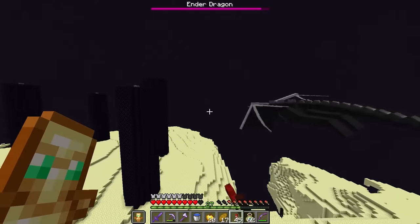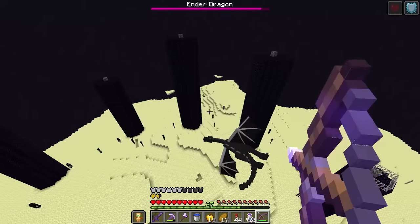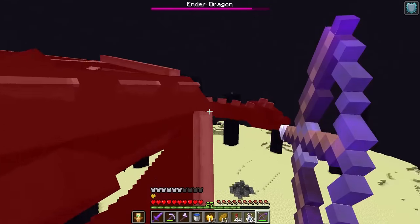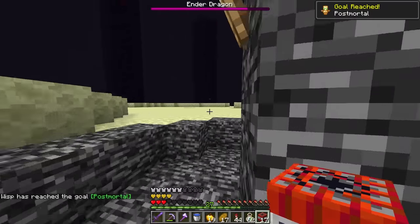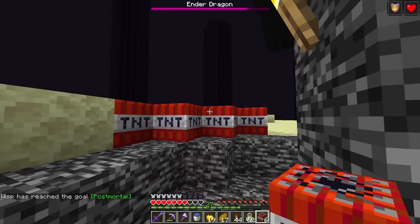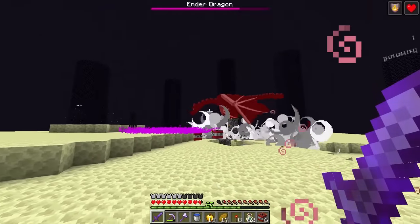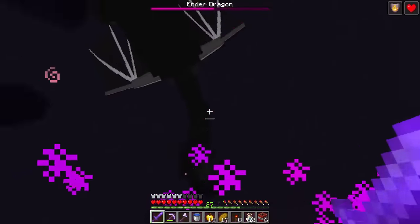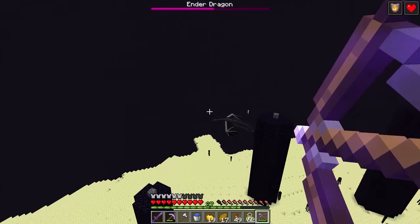I'm just going to keep smacking you in midair because I can. We've got so many golden apples because of this — I cannot die. Fine, I'll just shoot you from above. She's going in — TNT time! I could have died there. I don't have a flint and steel — are you kidding me? It's all good, we've got redstone torches. Boom. In we go again — one. You can't run from me forever. I refuse it — I will chase you down and kill you. Wisp the dragon slayer, that is me.